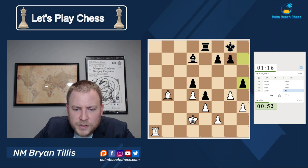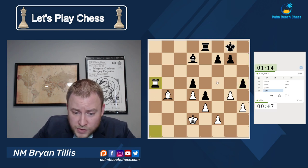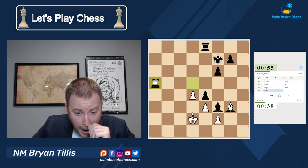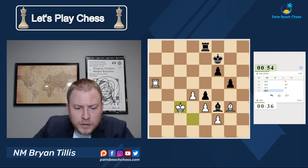Rook a5, pawn takes, pawn takes. Let's go with that, because this is a draw, but I guess we can try to flag him here. That's probably the only way to try to win this at this point, objectively. If he goes bishop b6, I'll go g5. Keep an eye on key squares, and now we'll try to run the king.